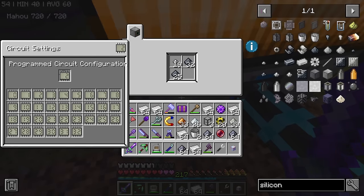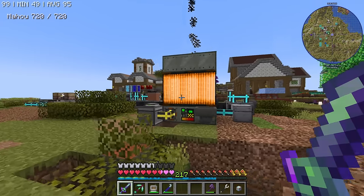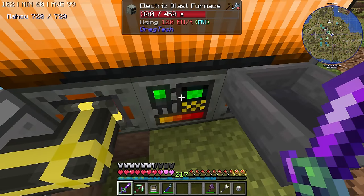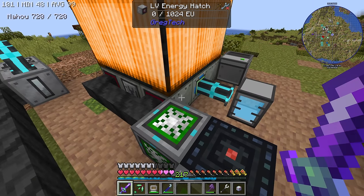We are going to convert all the silicon we have into monocrystalline silicon — circuit number two again, it's getting confusing. We're going to cut it, make chips, ICs, and everything. One huge bottleneck is the electronic blast furnace — it takes 550 seconds just to make one silicon. We need to cut down that number as much as possible.